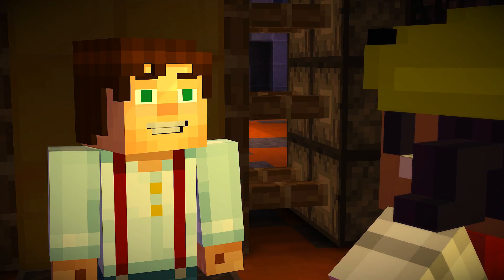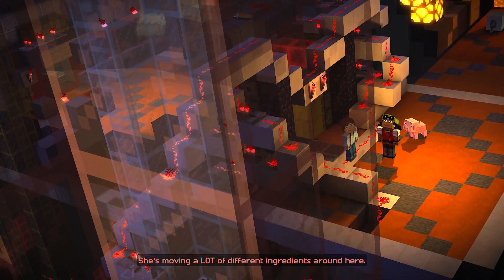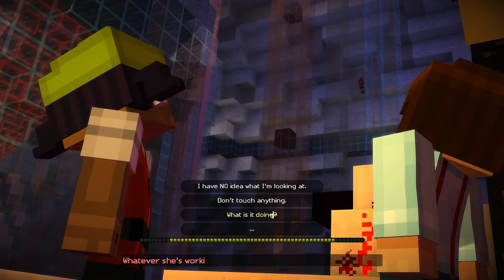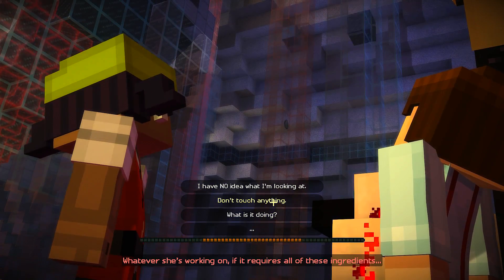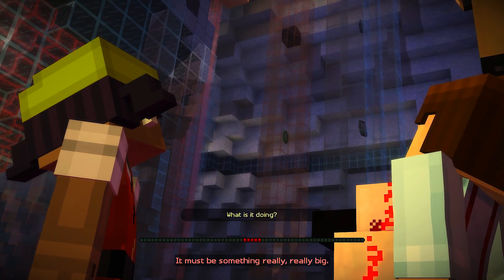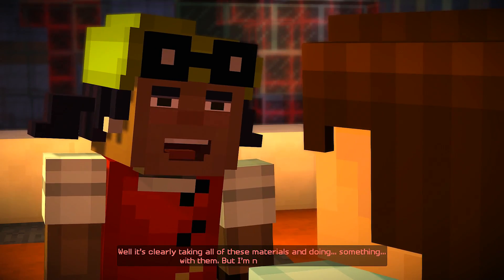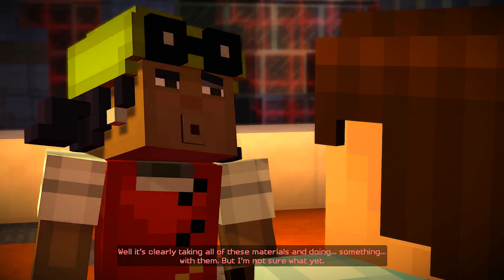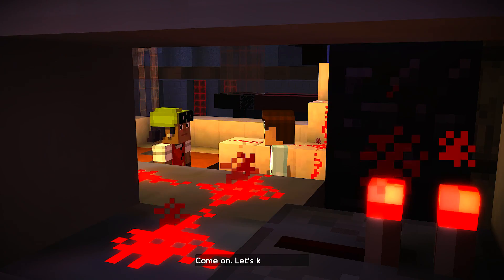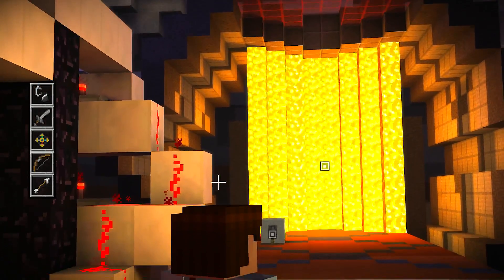Me and the redstone just speak to each other. She's moving a lot of different ingredients around here. Look at all this — whatever she's working on, if it requires all of these ingredients, it must be something really, really big. It's clearly taking all of these materials and doing something with them, but I'm not sure what yet. But boy, am I gonna find out. The real question is, where is she getting all the materials from?